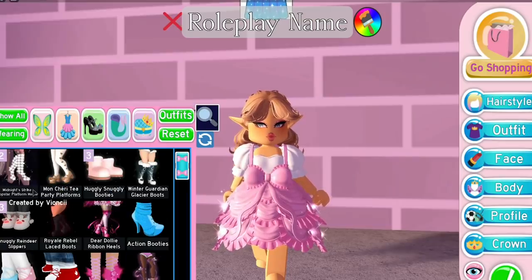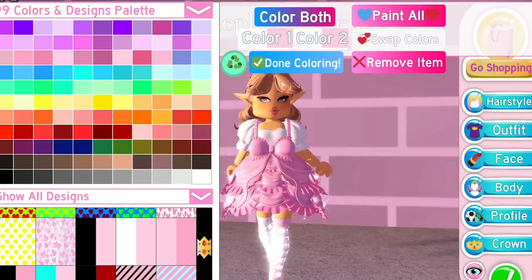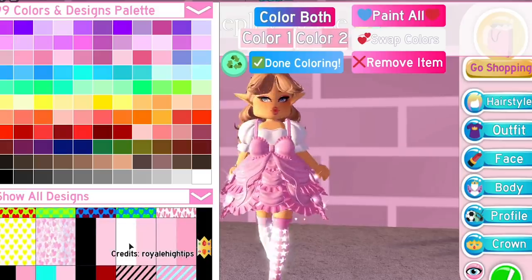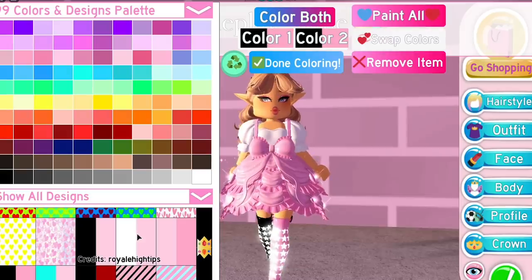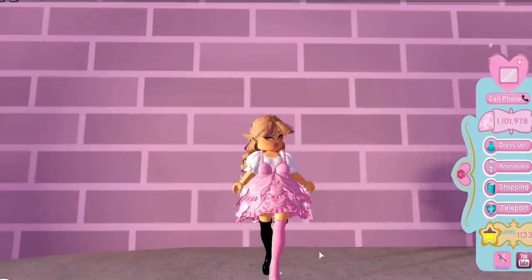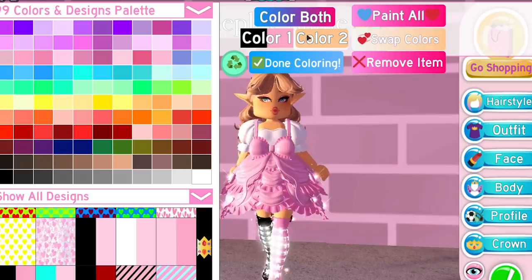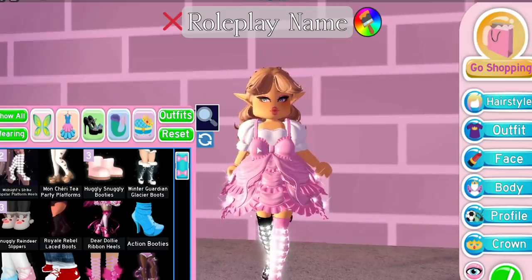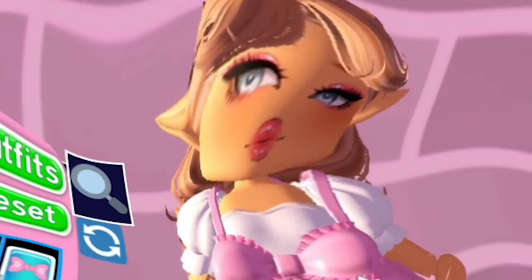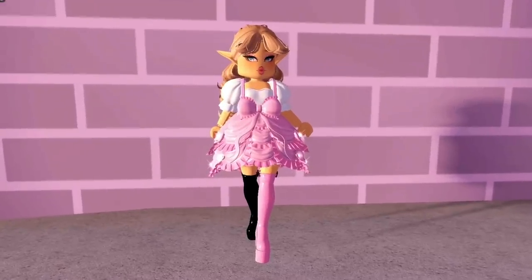The last outfit hack is probably what you clicked for — the midnight strike popstar platform heels. We're going to make them mix-matched using the half-and-half patterns. I'm picking the black and white ones so you can see it clearly. You only need to put the pattern on one half to achieve this, and then you can color the underside of the boot any color you want. Remove the stars and there you go — mix-matched popstar heels.